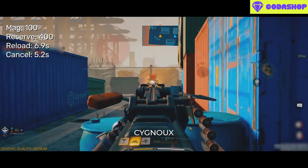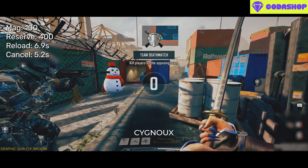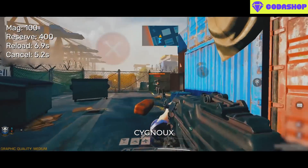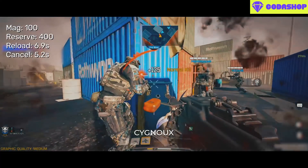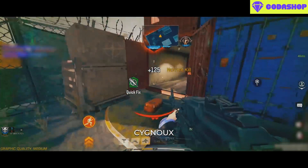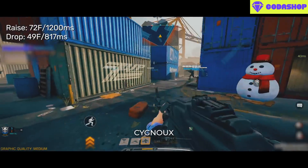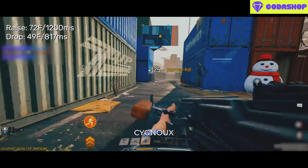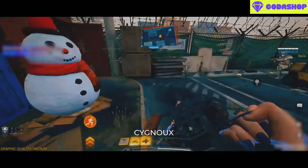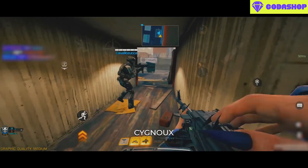We have 100 bullets in the mag which we can reload in 6.9 seconds for the full reload animation, and 5.2 seconds if reload cancelled. Due to slower reloads, having more ammo is beneficial, so the 200 mag is a good attachment to use. The PKM also has a really slow raise time which takes over a second, while the drop time is much nicer in comparison — which again makes playing aggressive or run and gun with this weapon not optimal.